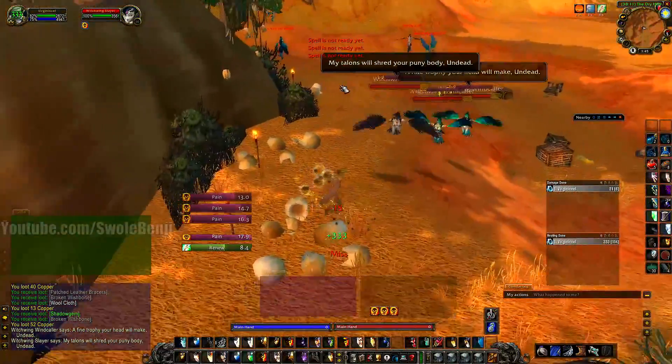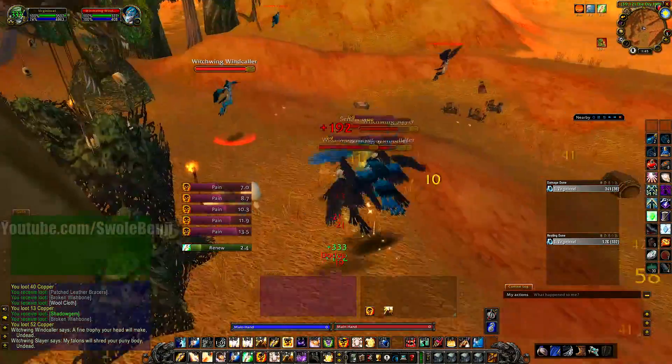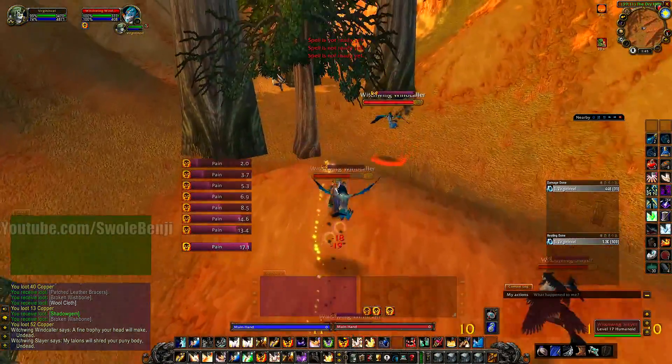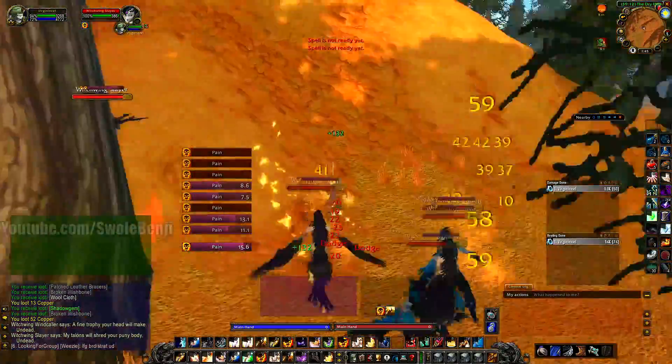Let's just grab the rest here. You can also loot the chest here sometimes and get rare recipes. I forgot to mention — you can get the Savory Deviant Delight recipe this way. I've gotten like six of them an hour, and they sell for like 20 to 30 gold each. Sometimes I've gotten zero — it's really just an RNG thing.